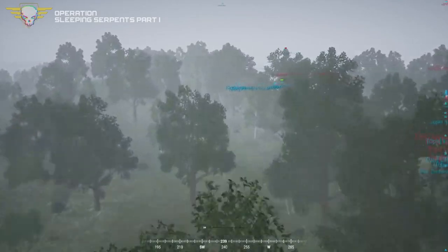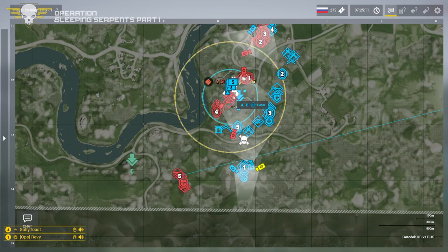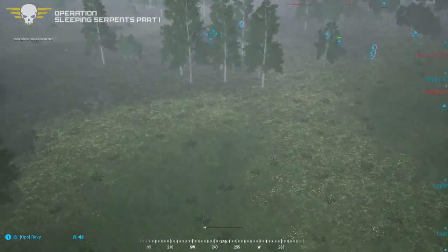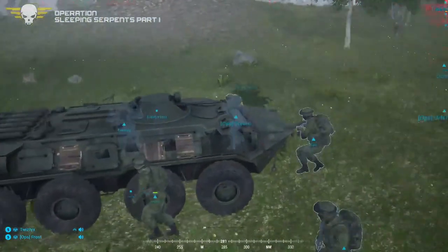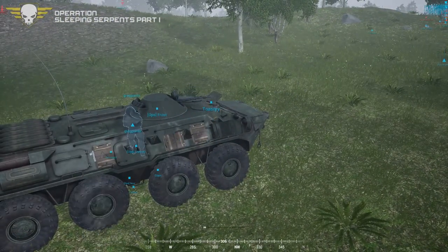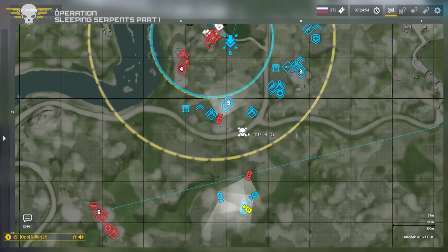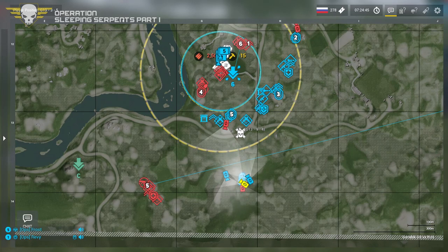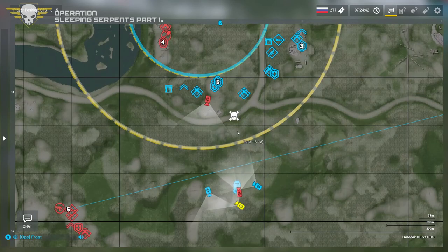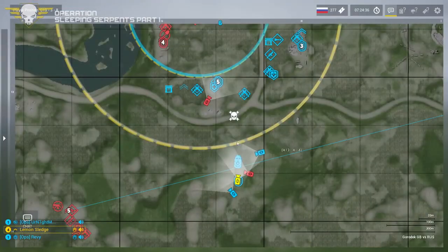The BTR is down here with Squad One. The BTR went to relieve Revy — I don't think he was anticipating getting shot in the back on his way up. The plan was expecting British to generally retreat. Frost gunning, Twisty isn't always going to pick everyone up. We've got a squad — quick, quick, quick — oh, there's a mine straight north of them. How funny would it be if they hit that mine?